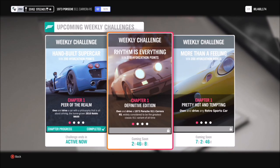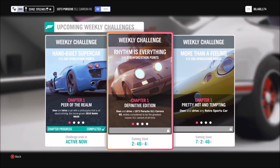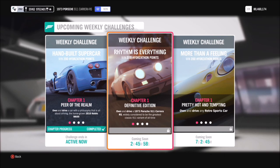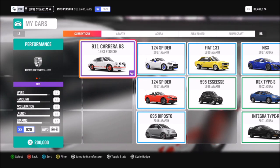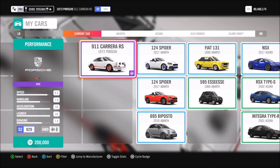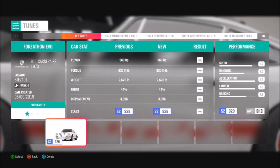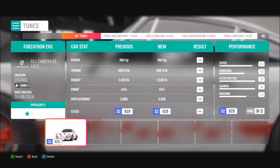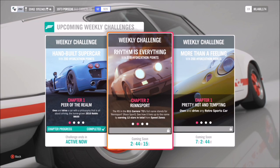Hello and welcome back to Everything Gaming. Today we're going through this week's Forzathon event called Rhythm is Everything, which revolves around using the 1973 Porsche 911 Carrera RS — an incredibly cool retro Porsche. You can pick it up for about 200,000 credits, or cheaper in the auction house. I've created a tune for it which is S2 class and it's almost pushing a thousand brake horsepower, so it's absolutely mental, which will definitely help you for these challenges.